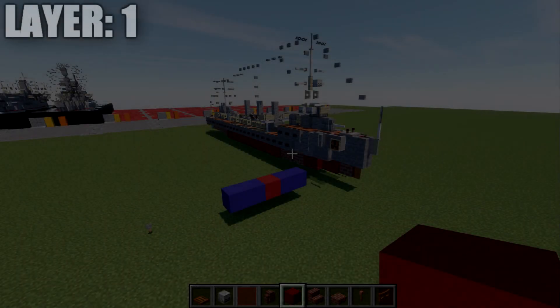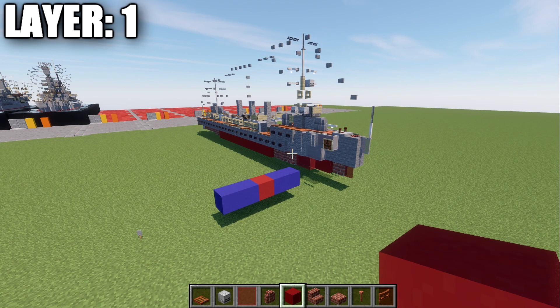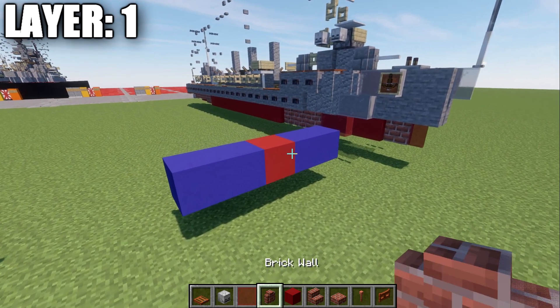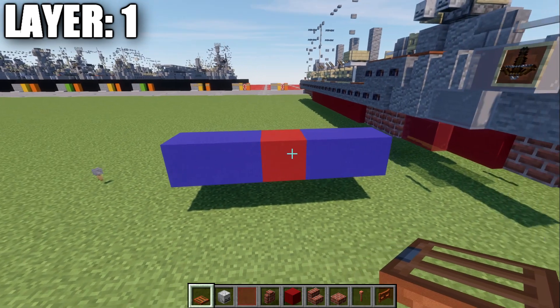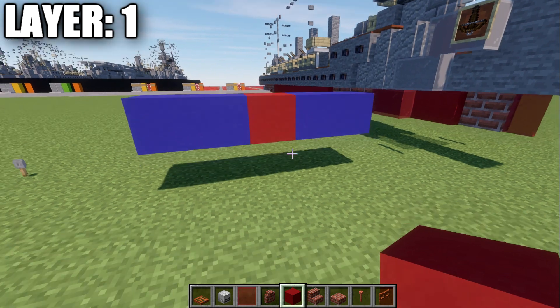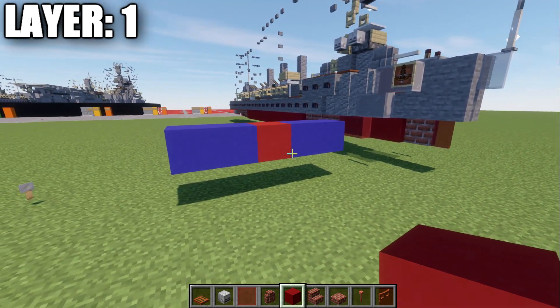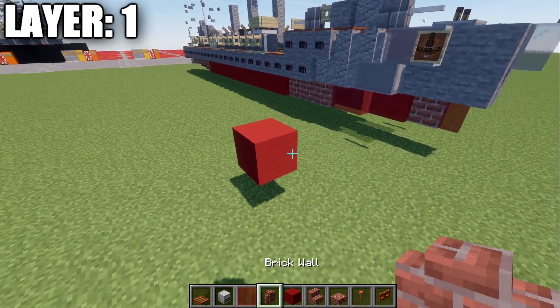Without further ado, let's move into the tutorial beginning with our first layer. For layer one, before we get started, I want to mention that if you want to build this ship in the water — which most of you will want to do — make sure that layer one sits even with your water level. You can see the blue concrete representing the water level, and that first red concrete block is placed right there even with it. Make sure it's positioned correctly so your ship sits properly.